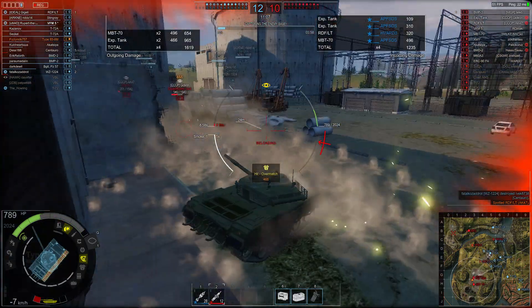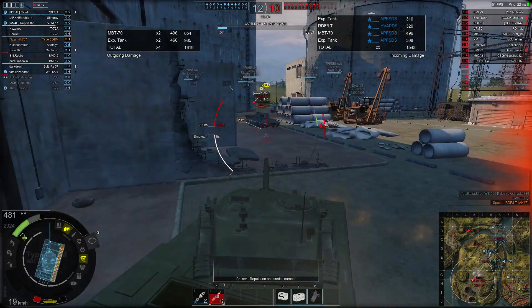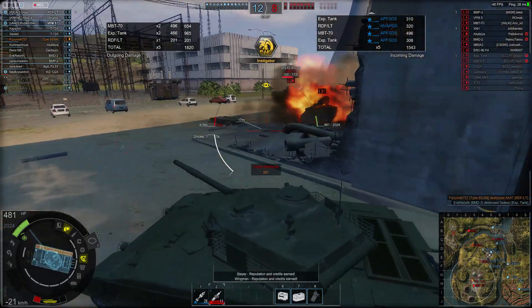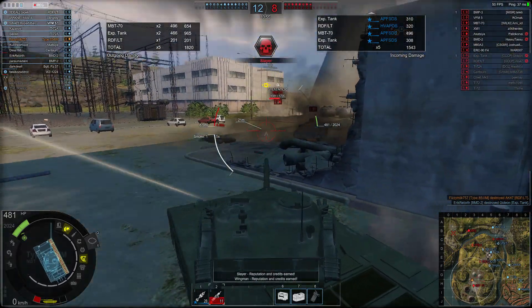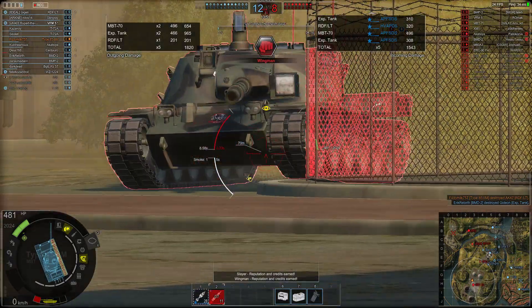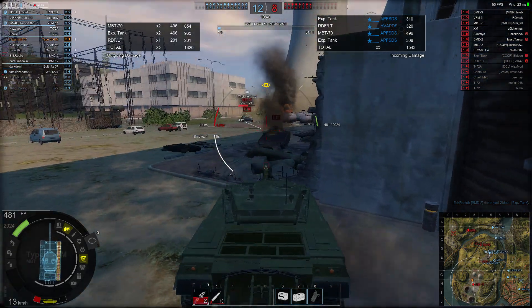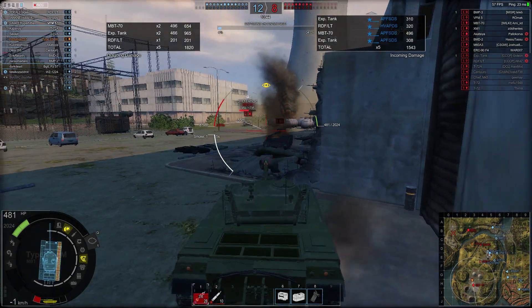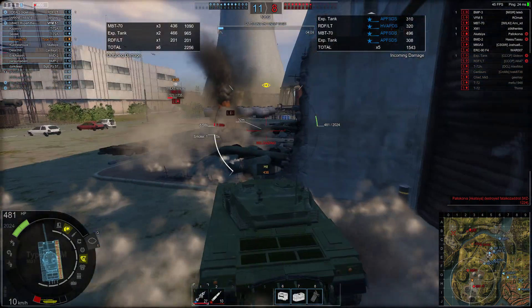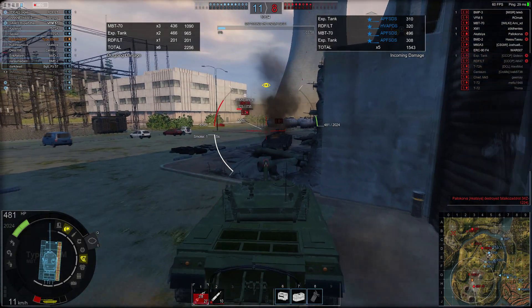And an RDFL-T to the rear. How on earth could I possibly survive this? I try to get the RDFL-T but he just pulls back in time. Three rounds strike me and I'm now on less than half HP. I load the HEAT rounds - the RDFL-T must die. Then the BMD comes to my rescue and knocks out the enemy expeditionary tank. I try to penetrate the lower plate of the MBT70 but he angles in time and it goes into his track.